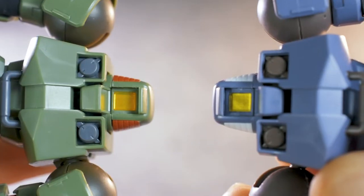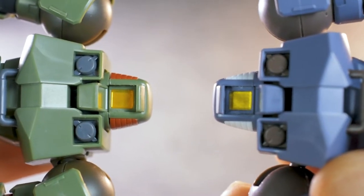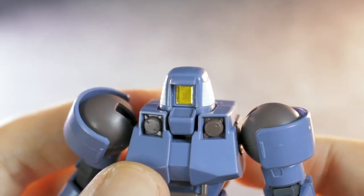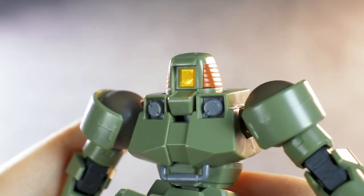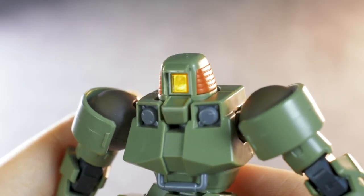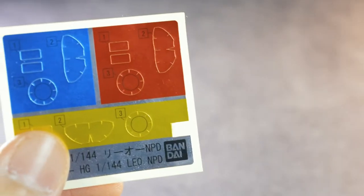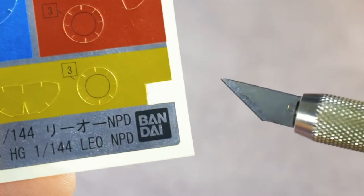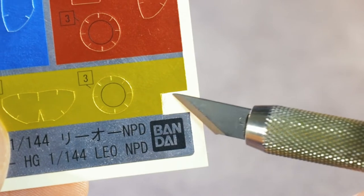You've already probably noticed that the NPD Leo has a yellow visor compared to the others, which are orange. That's because this one has a colorless clear part, while the others have orange clear parts for the visor. The yellow you see behind is part of the sticker sheet that came with the NPD. It's not really pre-cut, so you'll have to do some manual cutting yourself.